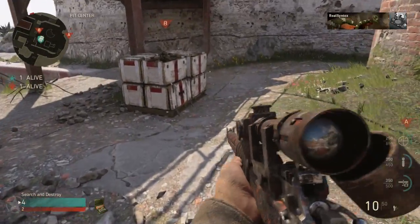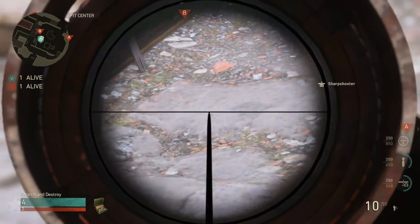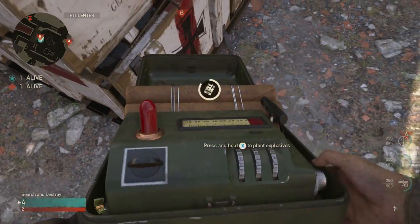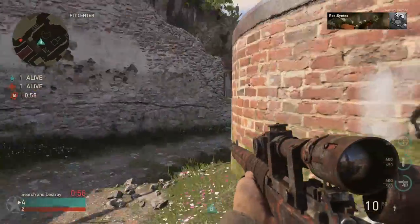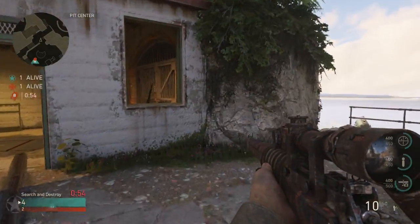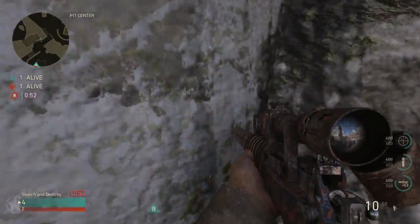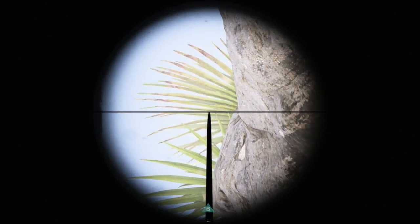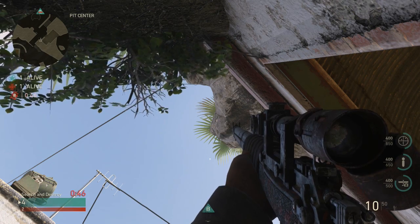For our second spot, it's going to be at the B bomb. You're gonna want to go ahead and plant towards the corner spot of the bomb. Once planted, go ahead and make your way to the area of the last spot. Go ahead and go into the corner where I pointed, crouch, turn around, look all the way up, line up your crosshair towards the center of the triangle, and toss your knife.